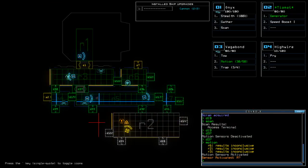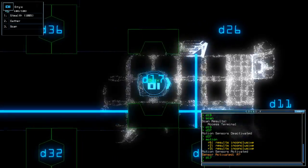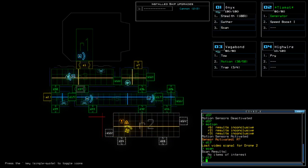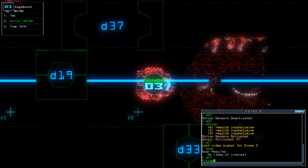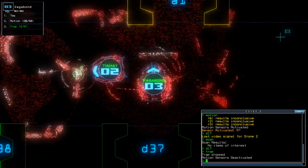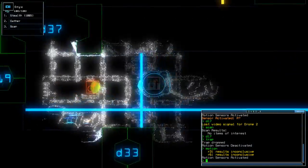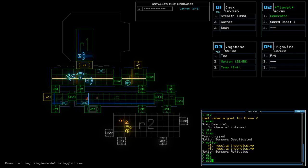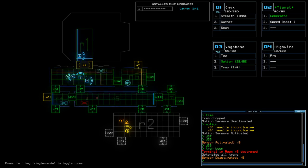We've got something evil in that room. We have two station types so I don't know what kind it is — let's check this room real quick. Lost signal for drone 2, that's not a big deal. I'm going to trap whatever is behind door 33, drop another trap, go back up here and run motion again. We're going to get Onyx out of here so he doesn't get blown up. That trap is very close to the terminal — and it blew up the terminal. Whatever, we'll be okay.